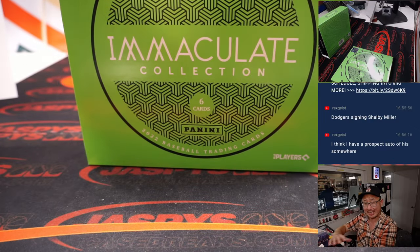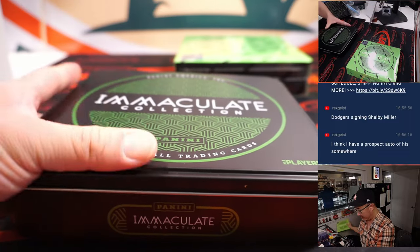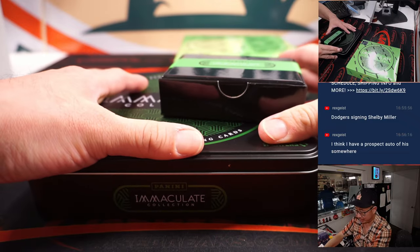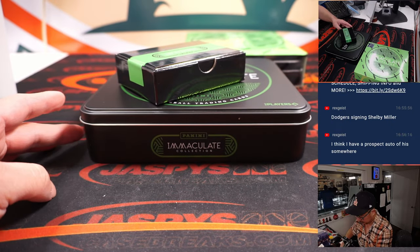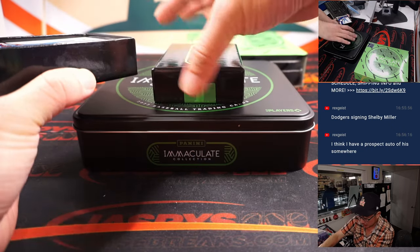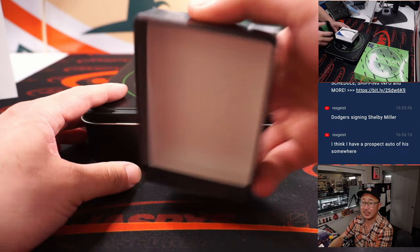Dodgers signing Shelby Miller — Rex is reporting. That might be another one of the classic Dodger reclamation projects. First box. The next two-box break is in the store if you want to get in on it — JazbyCaseBreaks.com.